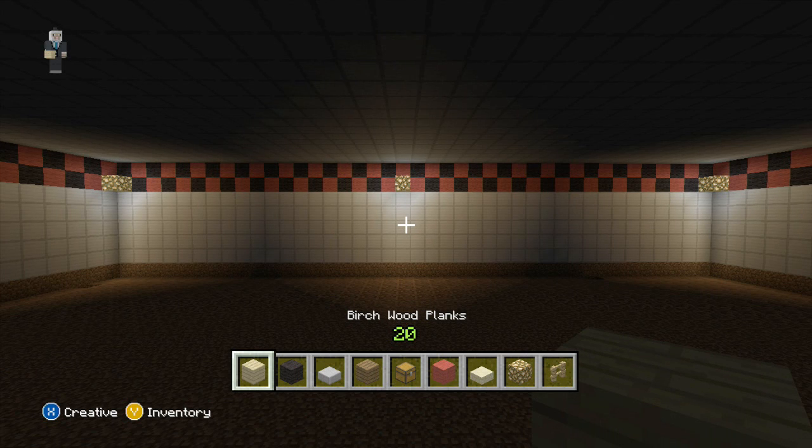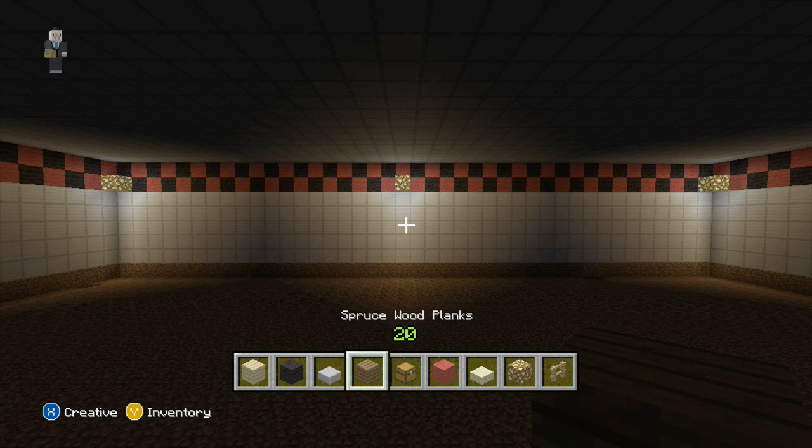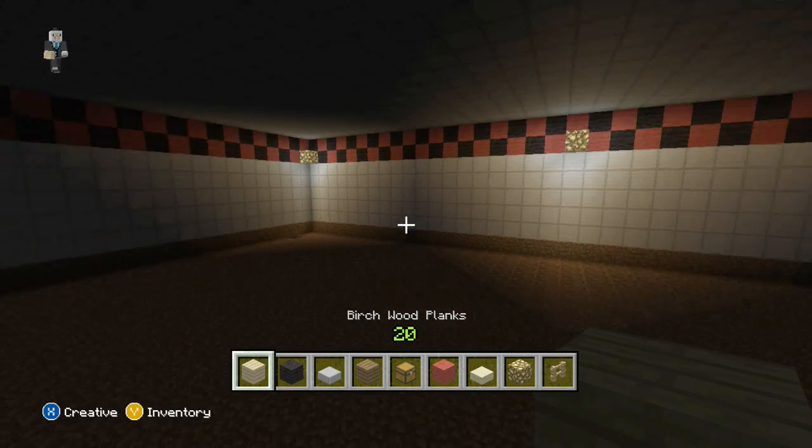The blocks you're going to be needing are birch wood planks, black wool, stone slab, spruce wood, chest, red wool, sandstone slabs, glowstone, and fences for now. We will need more other stuff but for now that's all we're going to be using.